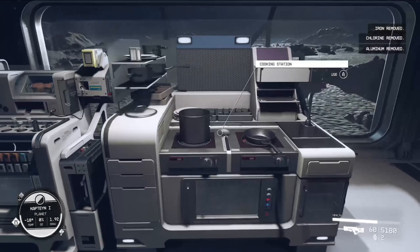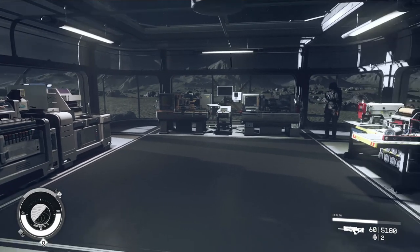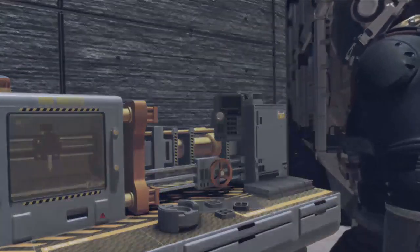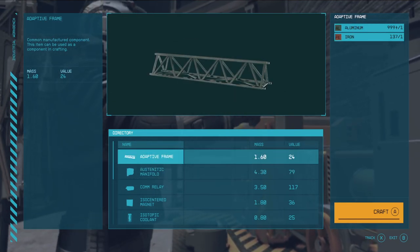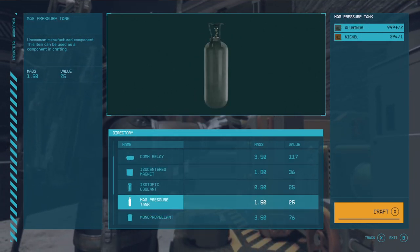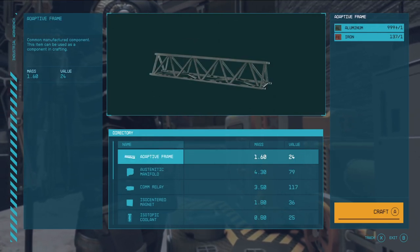Now that you have your different stations set up, let's take a quick preview at one that's very important for extracting resources. Looking at the industrial workbench — in the top right you can see there's aluminum and iron for making adaptive frames, which is a very common thing you'll be making throughout the game. There are many other components you'll make with certain resources depending on the planet you land on. All these components are going to be used early, mid, and late game.